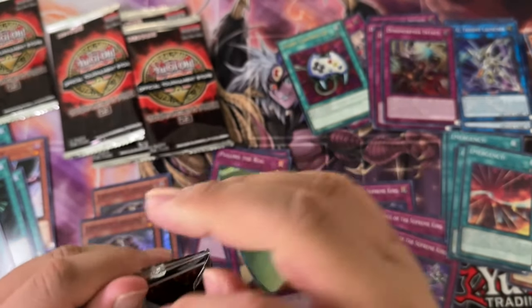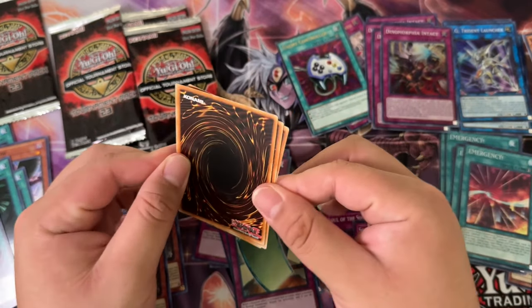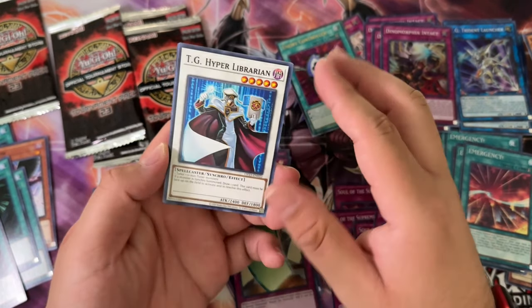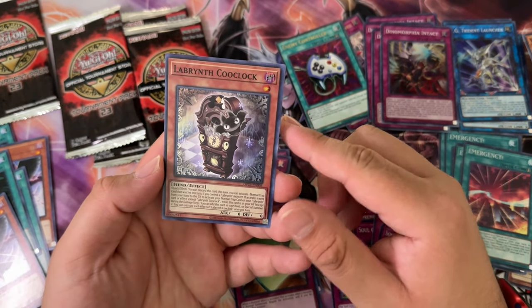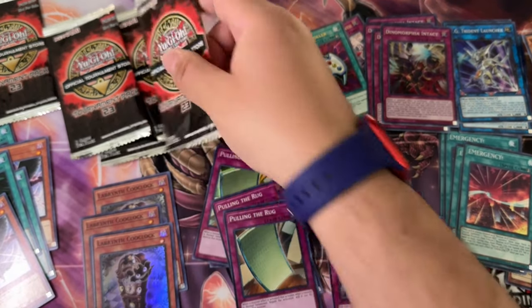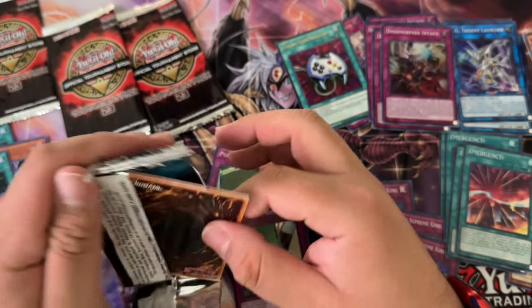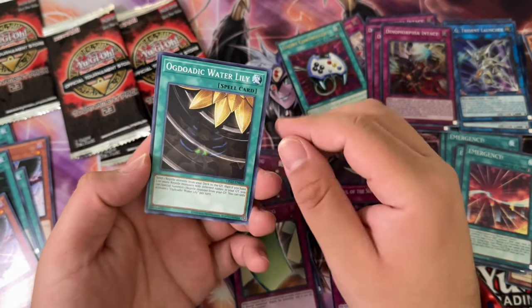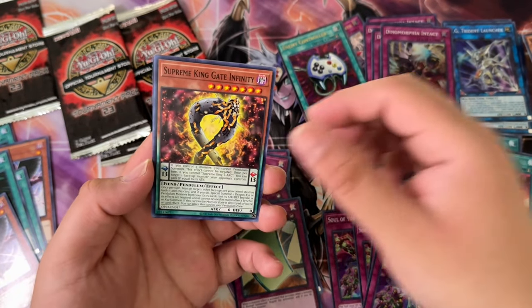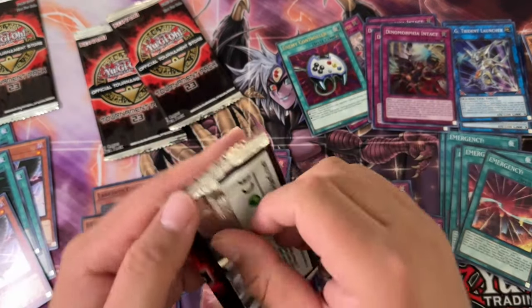Dynamorphia — they're really annoying once they have their pieces on the board. You can't do anything; it's basically a one-sided Skill Drain, and they just have so much advantage with their trap cards. Ogdatic Water Lily and Emergency super rare — four packs left, one more ultra maybe.